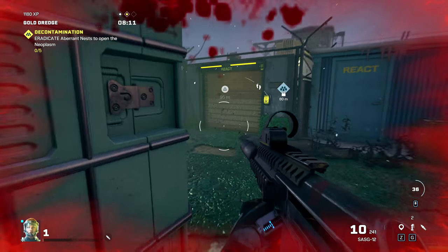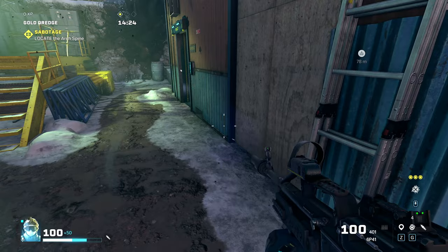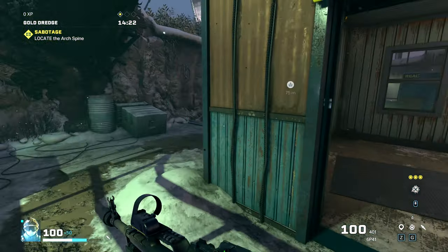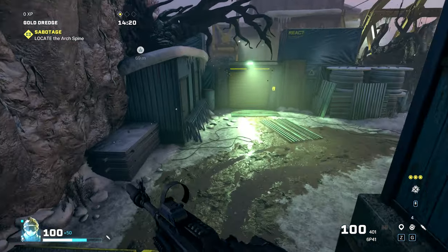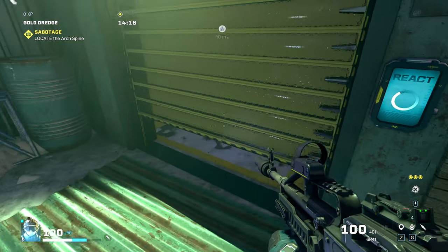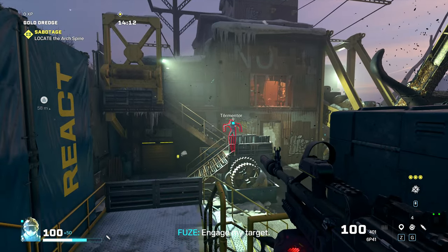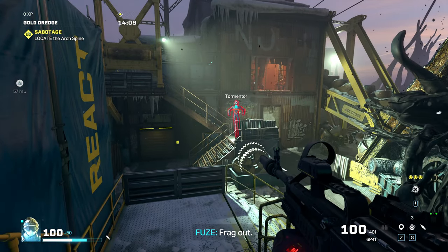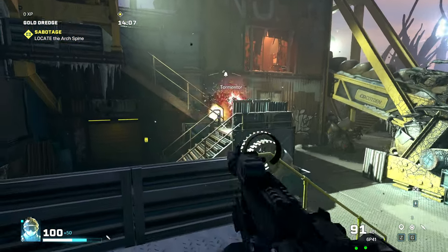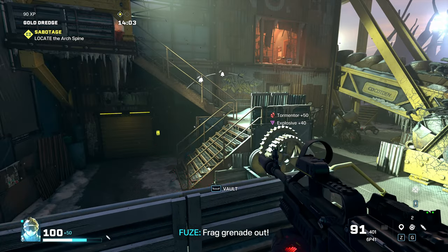I'm back with another operator with a basic REACT frag grenade equipped. Just like shooting any other enemy with a grenade, you lob it at him. The area of effect is pretty big, and boom — he's gone. That's pretty much it.